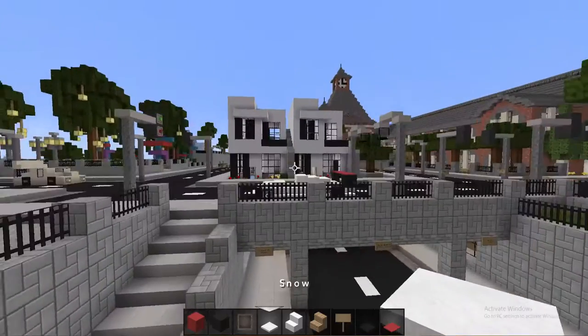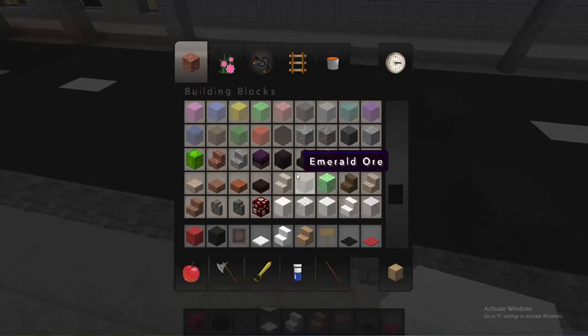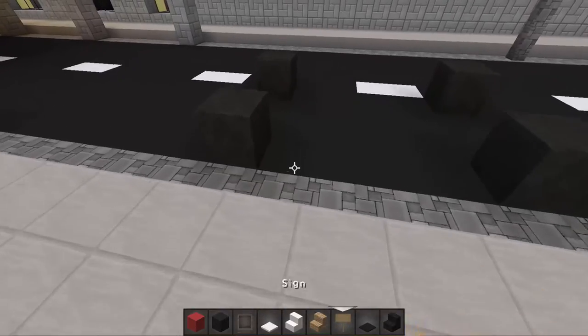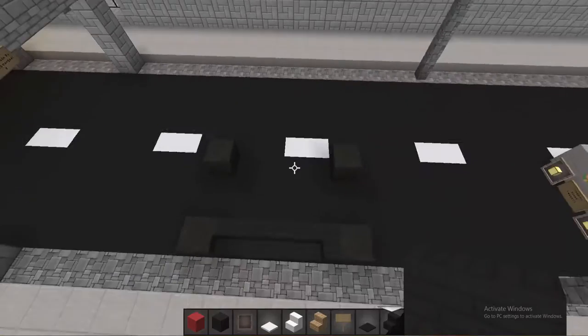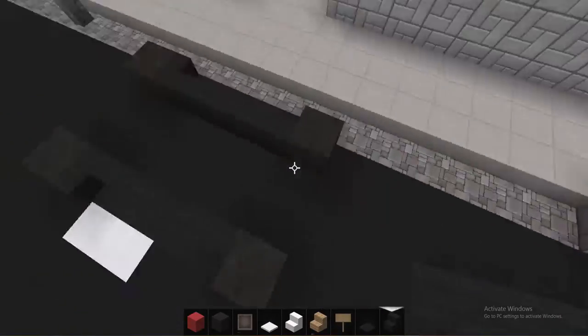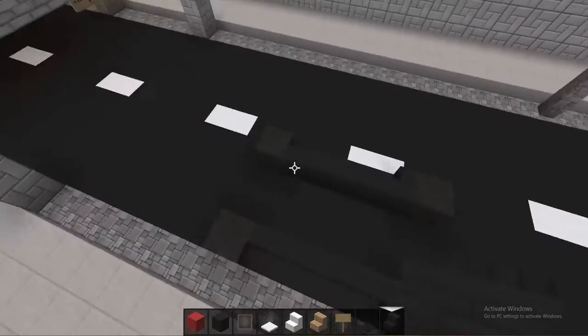We're gonna make a black version of this. I use the Modern HD resource pack, so if you have that one you want to use the nether brick stairs because they are kind of blackish. We're gonna put one stair here and then go with three around like this, then do the same on the other side — boom, boom, nice. Looks pretty nice, pretty easy, pretty insane.